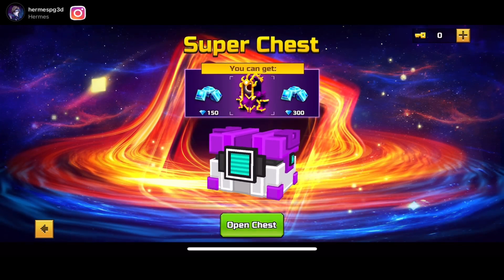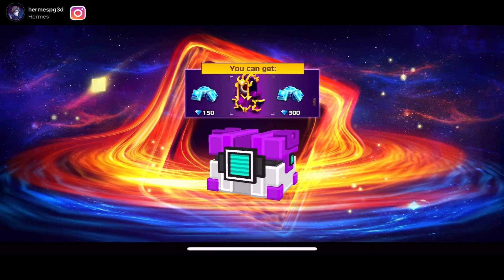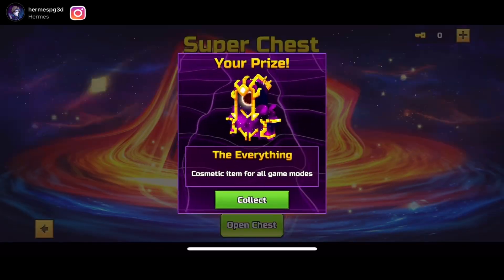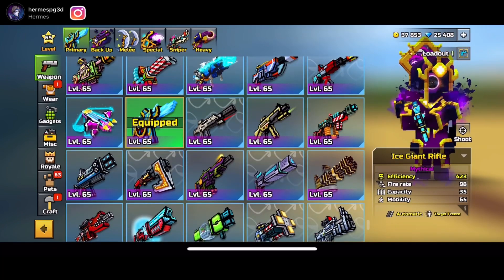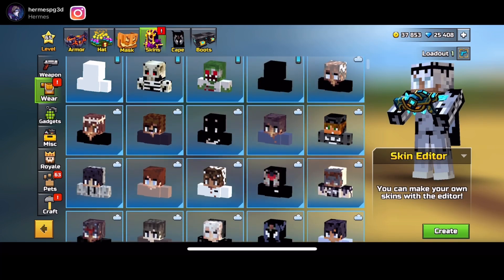So as you guys know, if you don't understand what the gallery is — basically, if you collect weapons, you're able to claim these weapons through the gallery. I'm actually telling you guys how to get to the gallery as well in this video, because a lot of people don't understand. What you guys got to do is click on a weapon and it'll take you there. I'll be showing you that later in today's video.